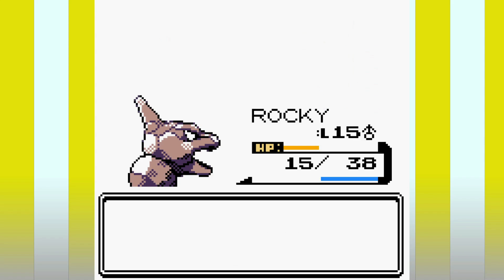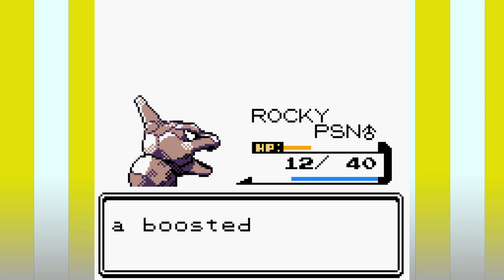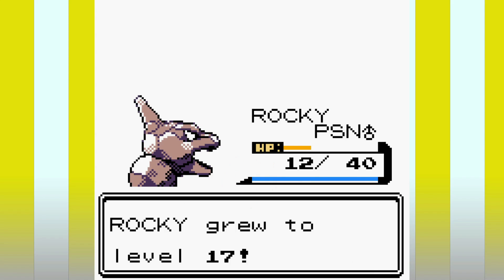We come back and now that Rocky is out of his phase we beat Bugsy with a couple of Rock Throws and get our second badge. Now Rocky will actually listen to us.